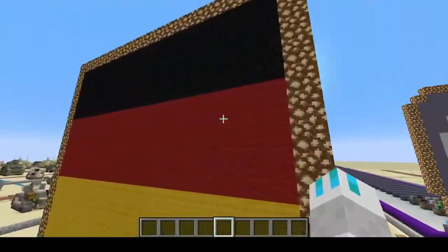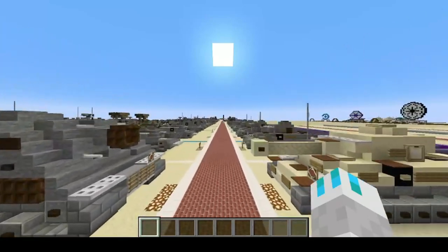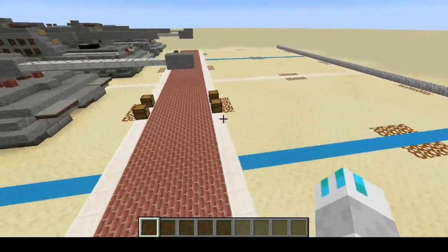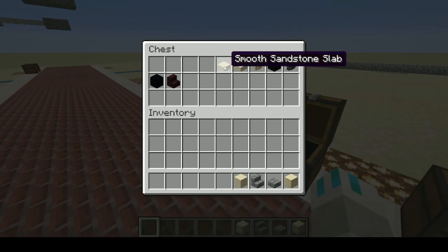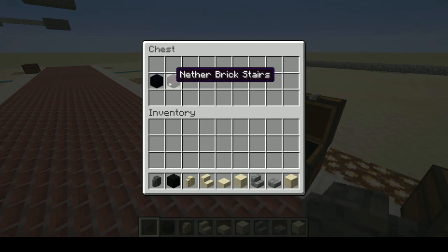So we're heading to Germany today, and we're going to build ourselves a Sturmhaubitze, or Sturm 42. Here we are, let's get started. Today you'll be needing cut sandstone, stone brick slab, stone brick stairs, smooth sandstone, smooth sandstone slab, smooth sandstone stairs, sandstone wall, block of coal, polished deepslate wall, black concrete, and nether brick stairs.